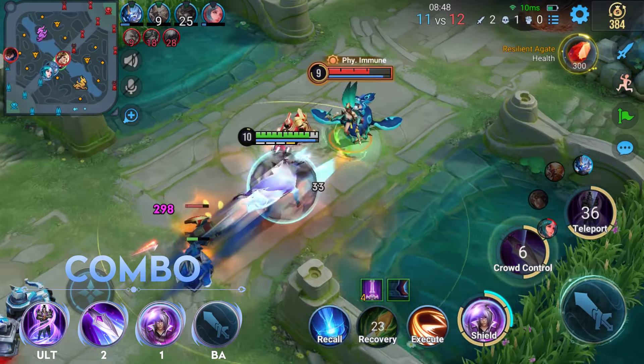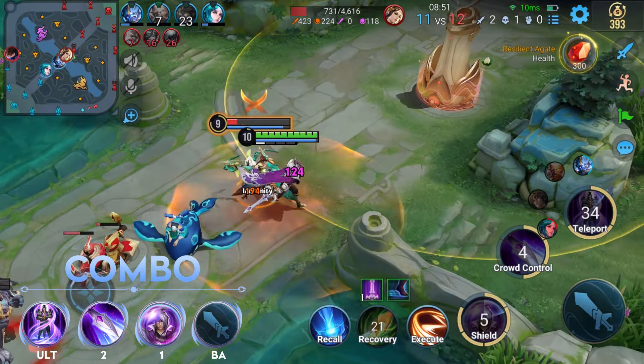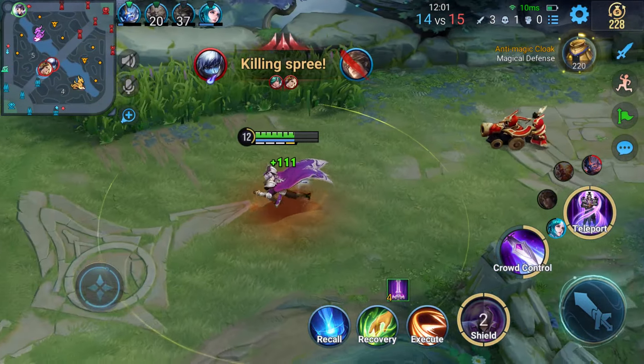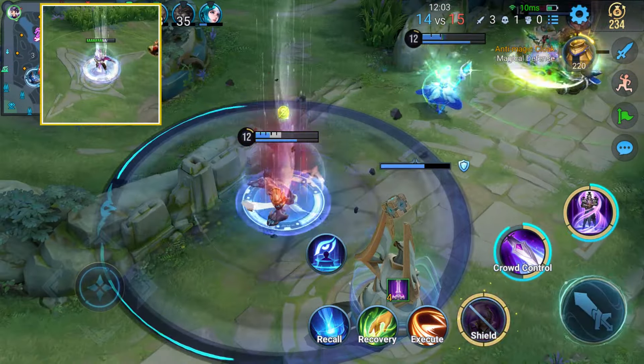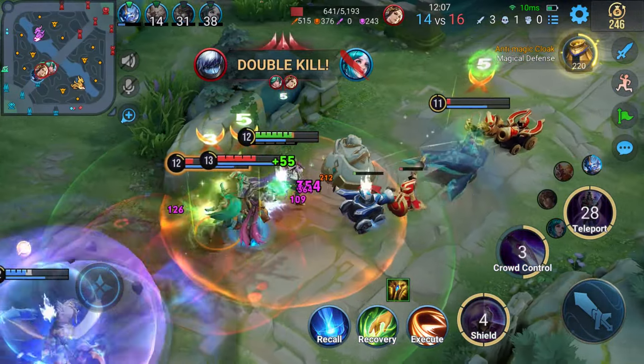Then, use skill 2 to dash and stun enemies, followed by stage 2 of skill 1 and an enhanced basic attack to deal burst damage. This combo is mainly used to protect your team's carry. It utilizes the ultimate shield and magical damage to help teammates block fatal damage and gives them an opportunity to counterattack.